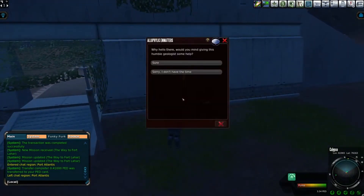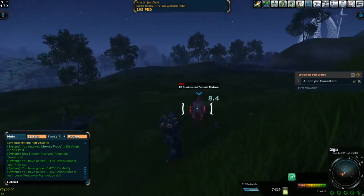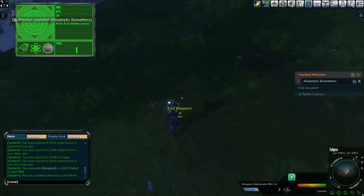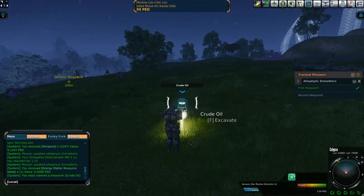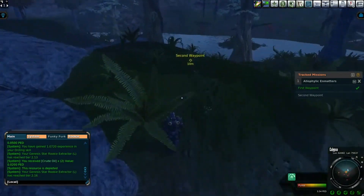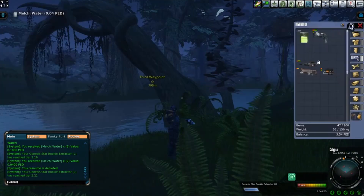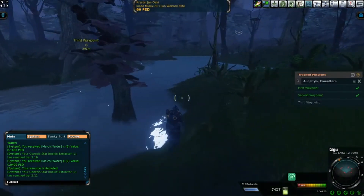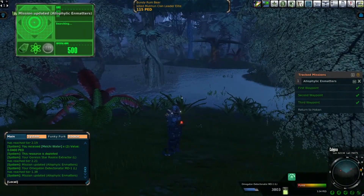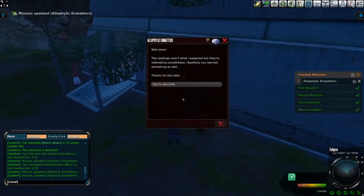He asked me to mine for energy matter, even providing me with just enough probes to do the job. With a new task at hand, I make my way to the first waypoint. Quickly taking out a snabble snot near the objective marker, I pull out my finder and begin the mining process, getting some crude oil. I head on over to the second waypoint, running through the swamp with no issue, and drop my probe there — this time getting melchy water. The third waypoint had me run through the entirety of the swamp. I had no problems getting there and dropped the probe, but unfortunately this one was a dud. With that done, I headed back to Hokan and handed in the quest. He rewarded me with improving my rank in the surveying skill.